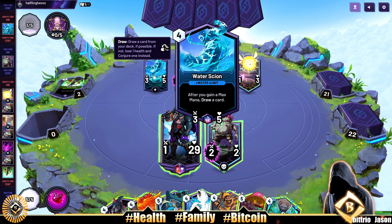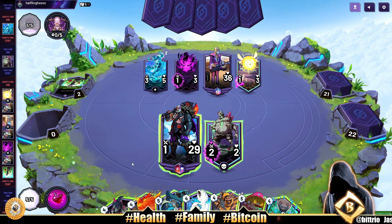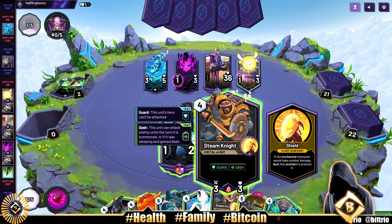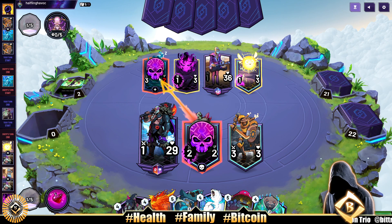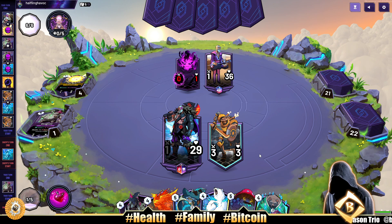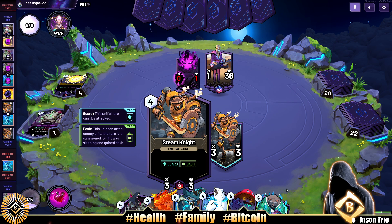Our opponent's not attacking — very nice. There's a three-five that draws a card after you gain max mana. We're probably gonna kill that dude, or at least attack for two. We can play Claw Swipe or Puto on seven mana. This guy has Dash — yeah, let's take it. We do two damage to those dudes and kill one. Look at Steam Knight — three damage to target unit is pretty much what he reads. Steam Knight out here putting in work.